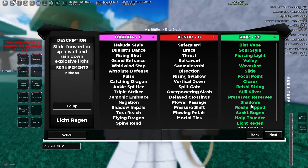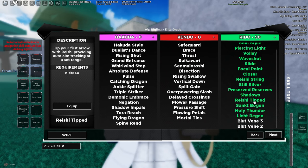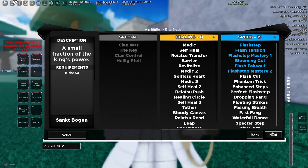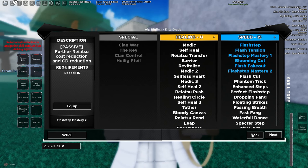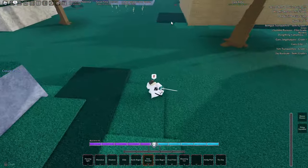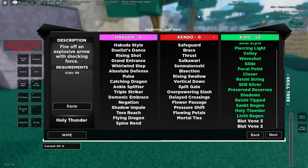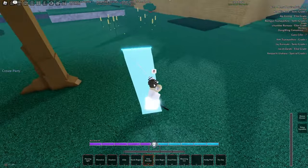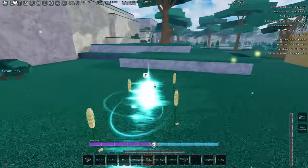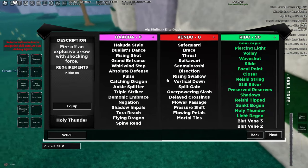For Quincy Kido, you want 50 Kido for Sankt Bogan and Reshi Tip — those two kind of carry it. And 15 Speed for Flash Step Mastery. For the skill boxes, you want Licked Regan and Holy Thunder. Holy Thunder is a huge AoE that stuns — it's so good. Licked Regan is just busted, everyone knows it. For the weapon, you definitely want Quilge. It just got nerfed, but the M2 is still good — it insta-guard breaks and stuns for a little bit.